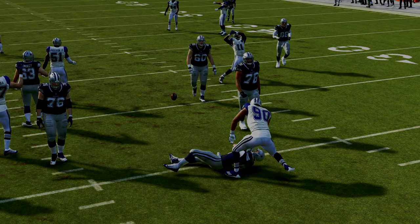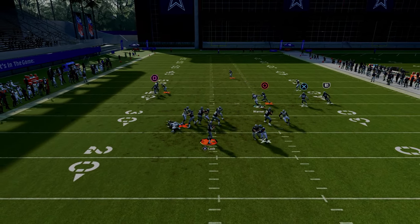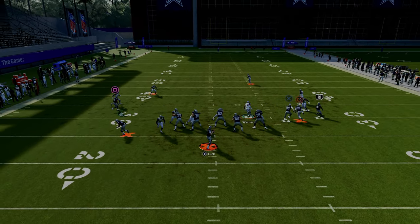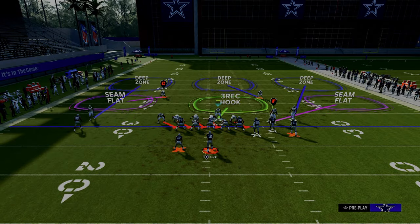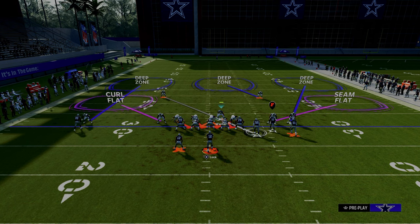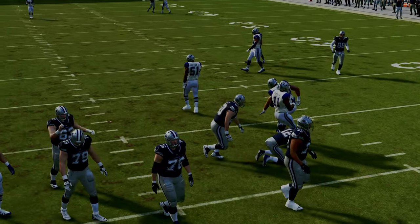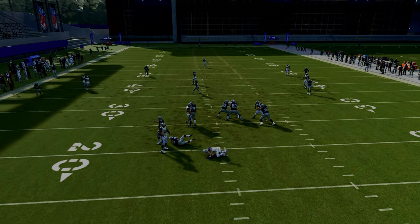If you send that sixth man and they block their running back, a lot of times it'll come around the opposite edge and give you potential to get a sack. What's really nice about the Dime defense is you can send six and typically get two free rushers. The five-man blitz is probably one of the better five-mans in the game in terms of the speed at which pressure arrives. You can also bluff this blitz and turn it into a disengaged defense — pinch your D-line, crash down, and cross-man the tight end. This is a really good adjustment for bunch.